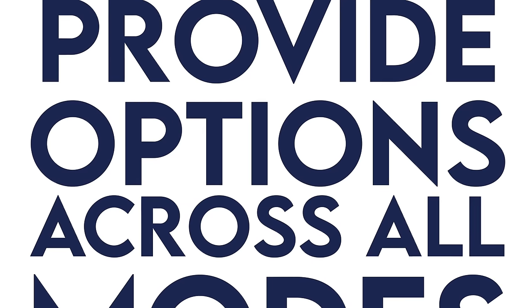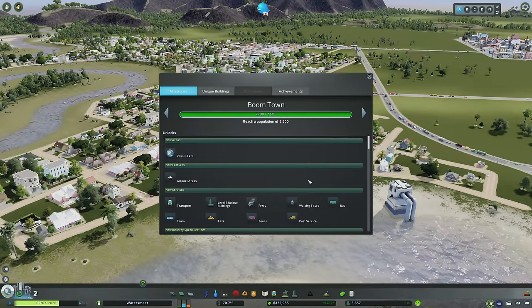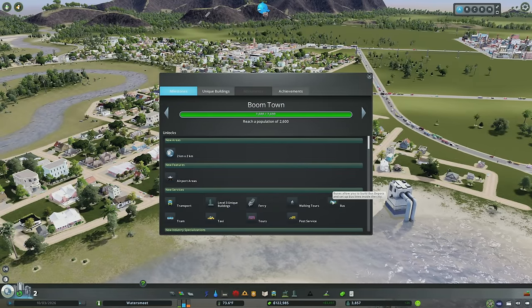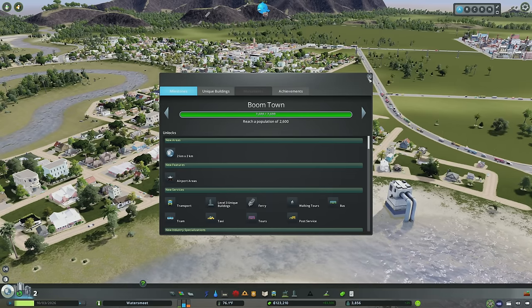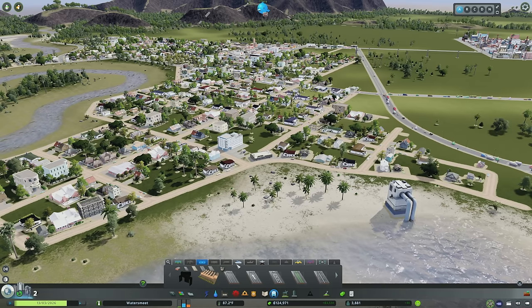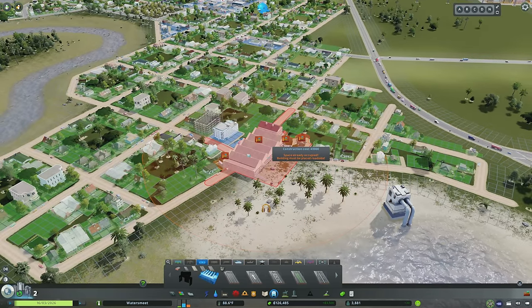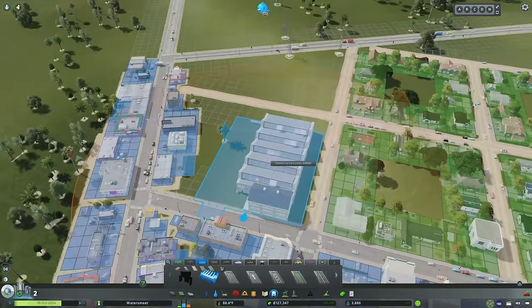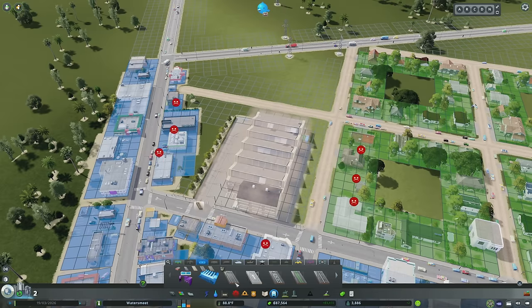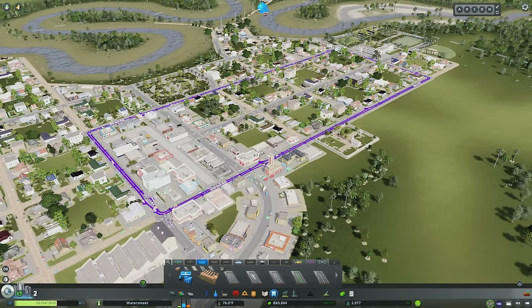Tip number six: provide transportation options across all modes. Upon reaching the Boomtown milestone you will unlock buses, and the moment you unlock buses and other transit options, you should start to implement them. We've also unlocked trams if you have the Snowfall DLC. I'm going to place trams because it feels like the most natural thing in a historic city — we'll find a home for our tram depot and create our first tram route, which will give people options, boost property values in the vicinity, and help the city progress.